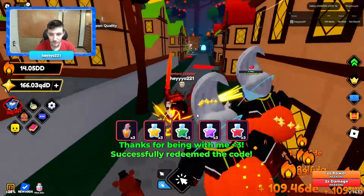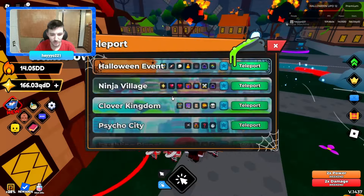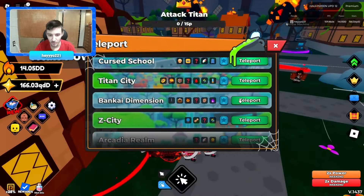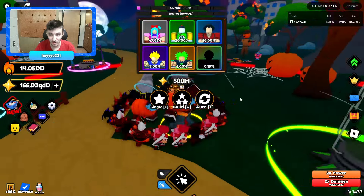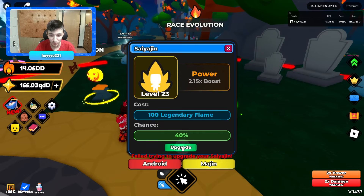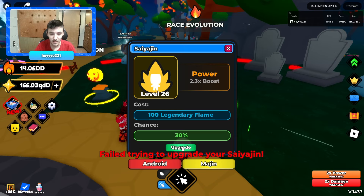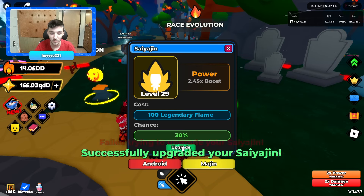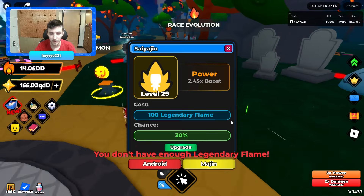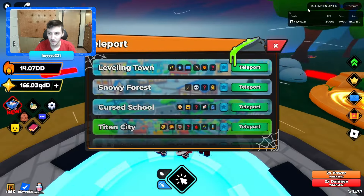First things first, let's go over to the Earthling Planet. I don't think we have much of this stuff — it's also max level 70, which is crazy. We barely have any of it. It is two times easier to get now, which is great, but it's still going to take an awful long amount of time.